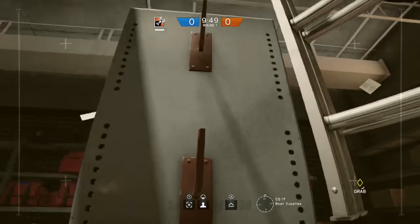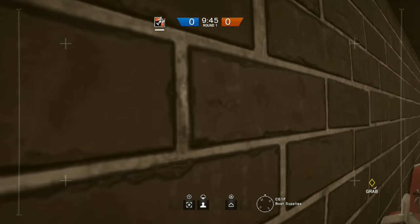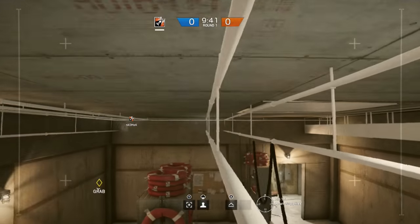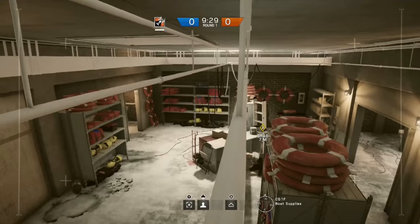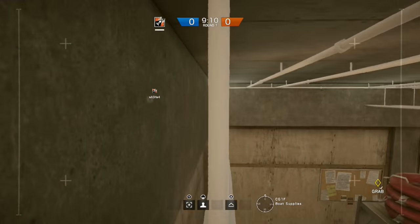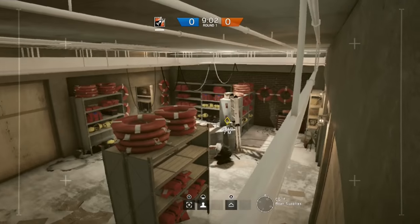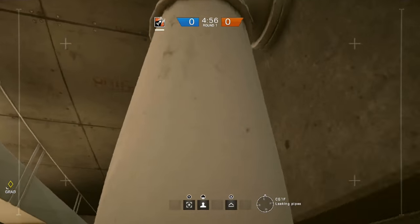Starting with some drone placements - downstairs in the boat supplies or boathouse you can jump up on top of this locker and on top of these life preserver rings. From there you can take it a step further by jumping up on top of these trusty white pipes. As with other maps, by moving all the way to the end you get a good view of the room and you can move around quite a lot up here to get different angles. Once you're up here though you do want to stop moving because you can easily be spotted.